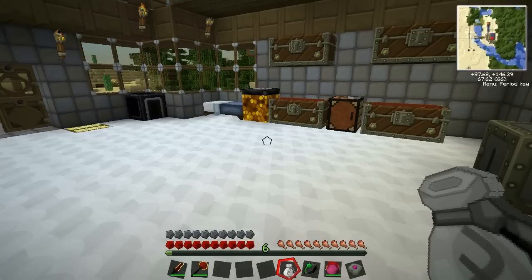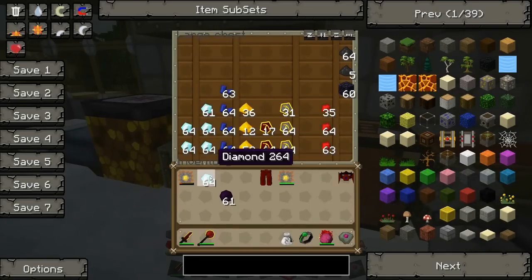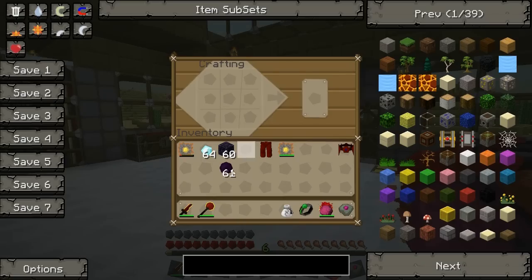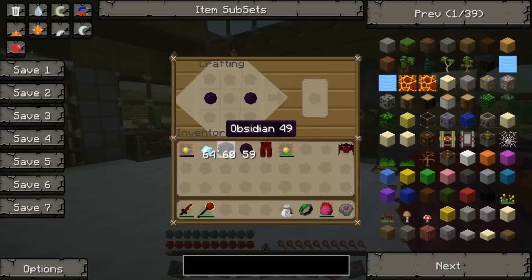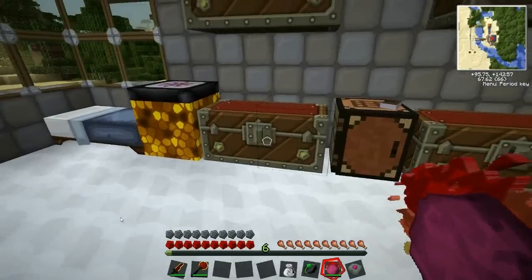We need to make a Gem of Eternal Density for the greaves. We've made it before but I don't have one right now. We need some diamond, some obsidian, and some dark matter. The recipe goes: dark matter on the sides, diamonds like this, and obsidian — and we get a Gem of Eternal Density.